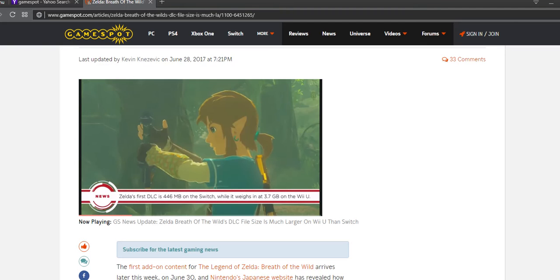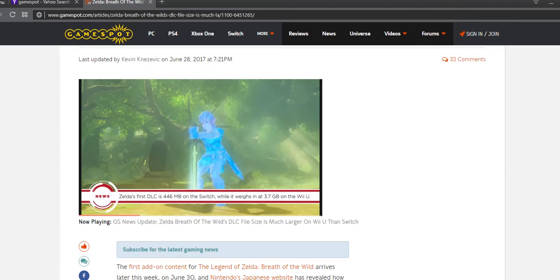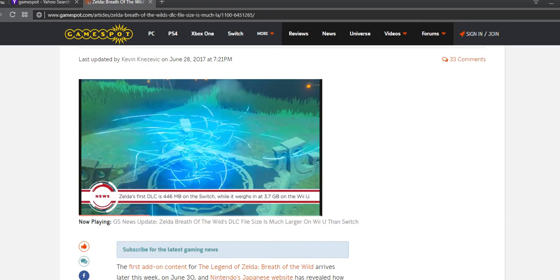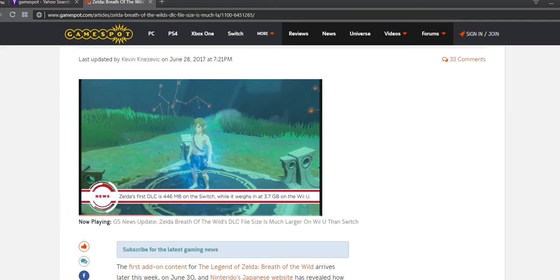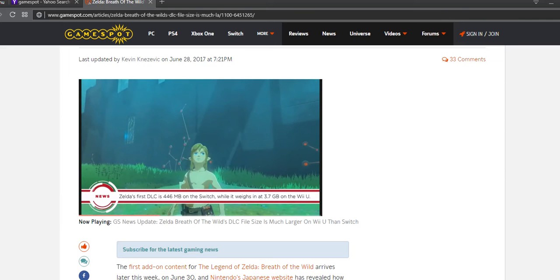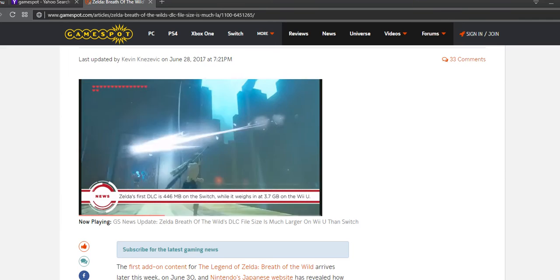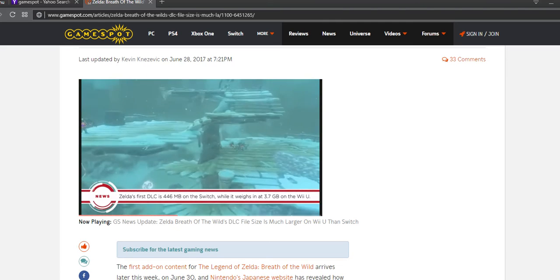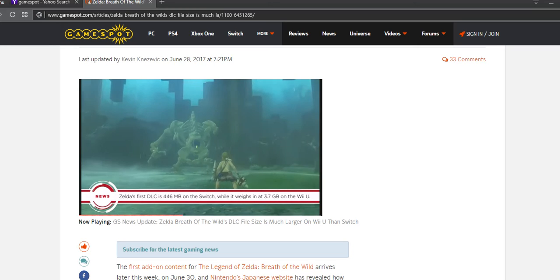Breath of the Wild's Master Trials DLC releases for the Switch and Wii U on June 30th, and the content the DLC brings to both platforms is exactly the same. The file size, however, is a different story. On the Switch, it takes up 456 megabytes of space. The Wii U, however, gets a file that weighs in at 3.7 gigabytes.